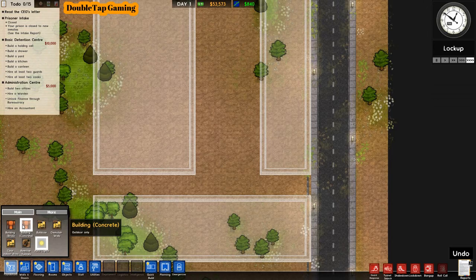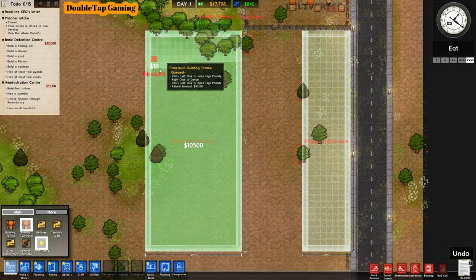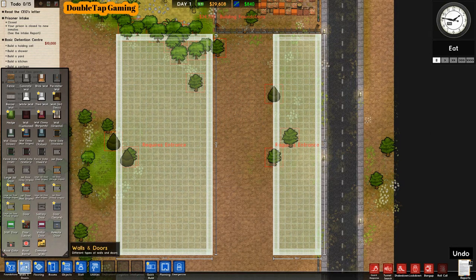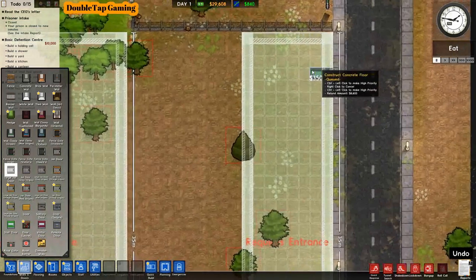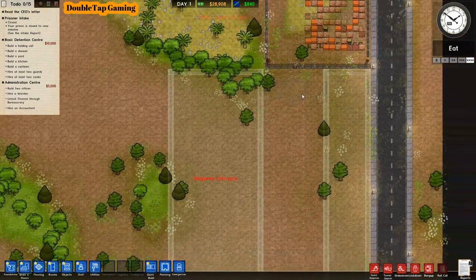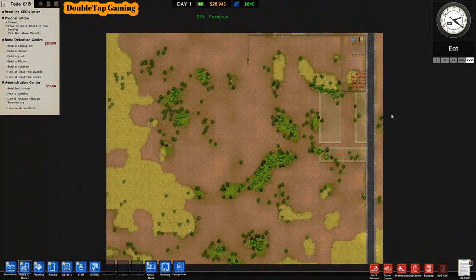A truck just drove by with all the wood being exported — I got $700 worth right there, so extremely handy having exports. Now that everything is planned out, I'm selecting the building and using concrete for our prison. This initial room where I'm setting doors will be our intake. I can't set doors on one building yet because of trees, so we'll allow them to build it up first.